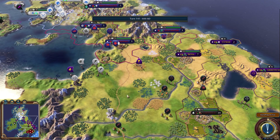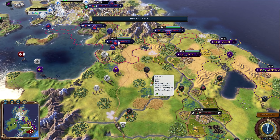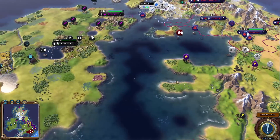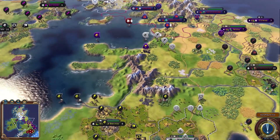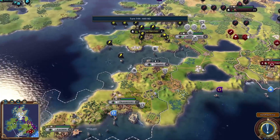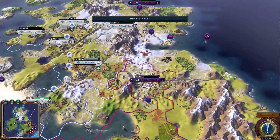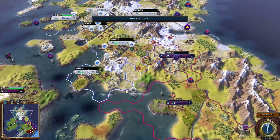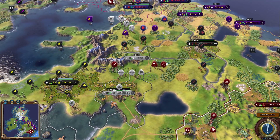Rome is actually going to box in Norway at this point — Norway needs to settle here to survive. Rome's settler might be heading to Ireland in the west. Germany has another settler going for their fifth city while other civs are working on their seventh. Germany only has five cities and they're trying to settle south now. They did get a city up north which limits Rome quite a bit.